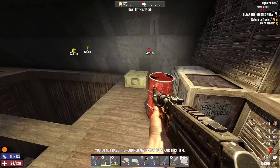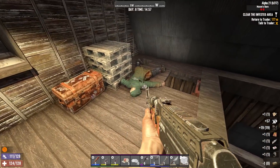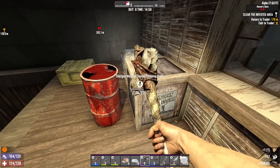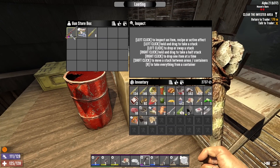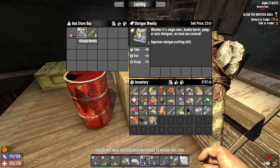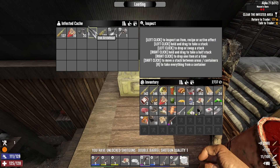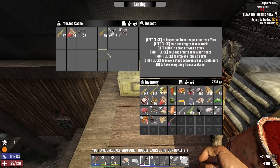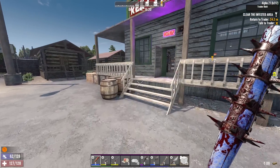Scrap - we'll repair that and sell it. What do we have in here? Come on, give me something good - big money, big money! All right, shotgun weekly - love it. I will repair that and sell it.